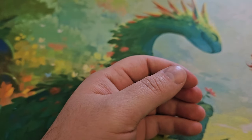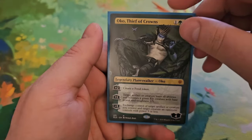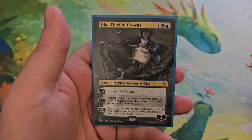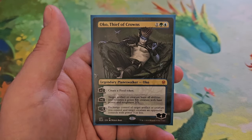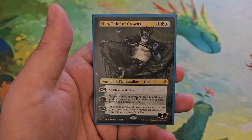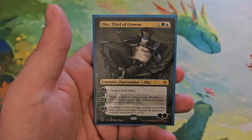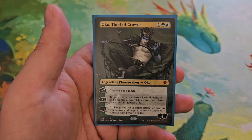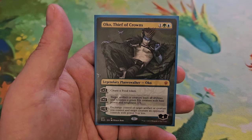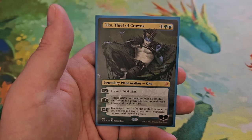Next up is planeswalkers — a flavorful inclusion because we have Oko, who happens to be Kellen's dad. Oko, Thief of Crowns — one, a green and a blue for four loyalty. Plus two: create a food token. Plus one: target artifact or creature loses all abilities and becomes a green elk creature with base power and toughness 3/3. Minus five: exchange control of target artifact or creature you control and target creature an opponent controls with power three or less.